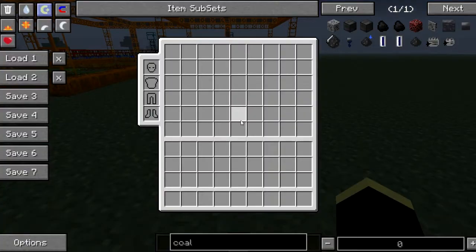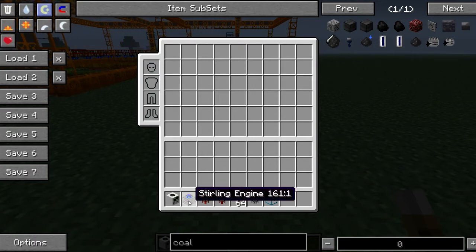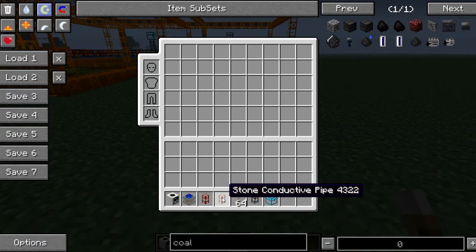I'm going to do this in creative mode to show you guys. I already have a preset loaded, but I'll tell you exactly what's needed. First off, you want to get a quarry — just go into your TMI and type in quarry and you'll get it. You also need a sterling engine, same thing, just get it from TMI. Next, you'll need a wooden conductive pipe, then a stone conductive pipe.